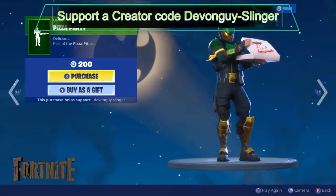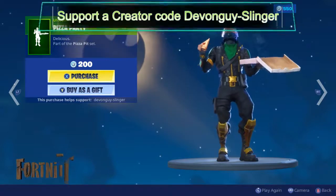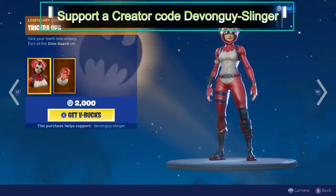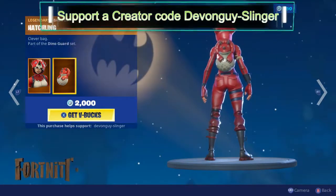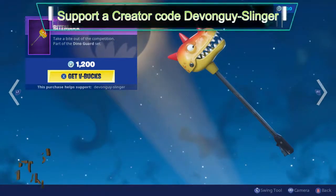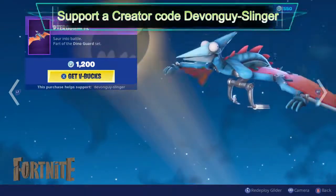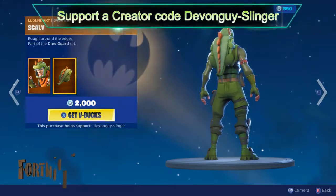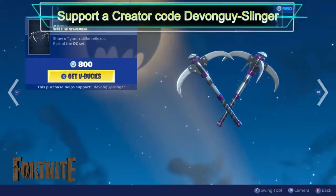...also Pizza Party. Mercy mercy me. Sarah Ops is back once again — also comes with the Hatchling back bling, the Bite Mark harvesting tool, Pterodactyl glider. And we have Rex — Rex does come with this Scally back bling.